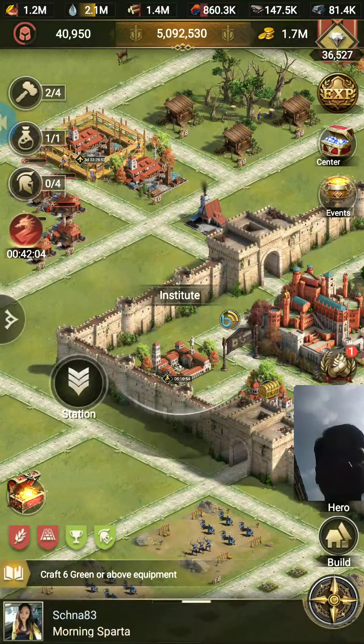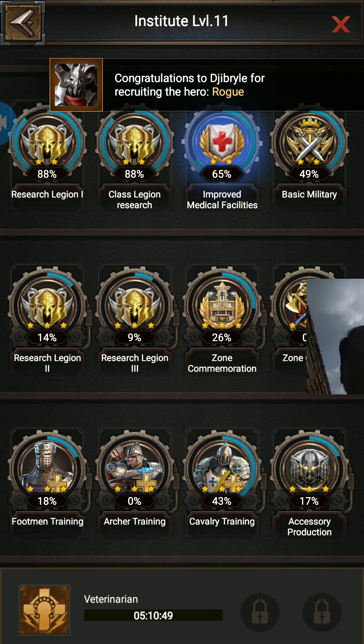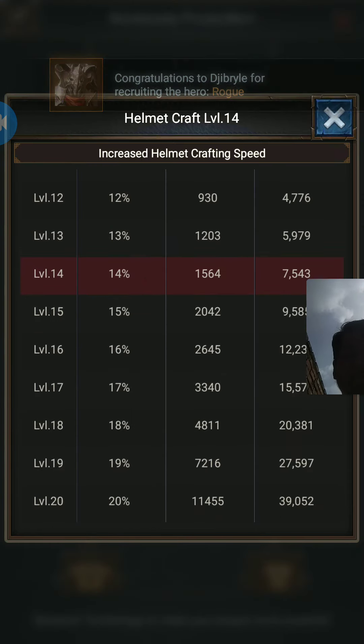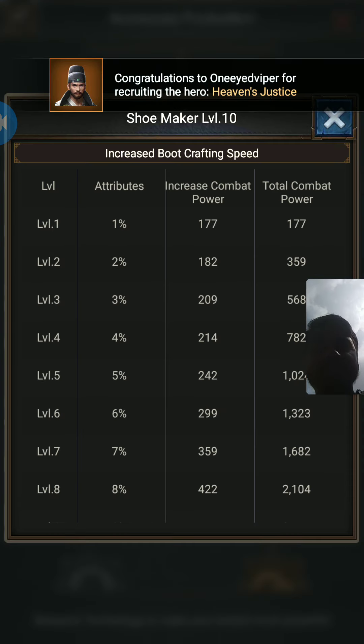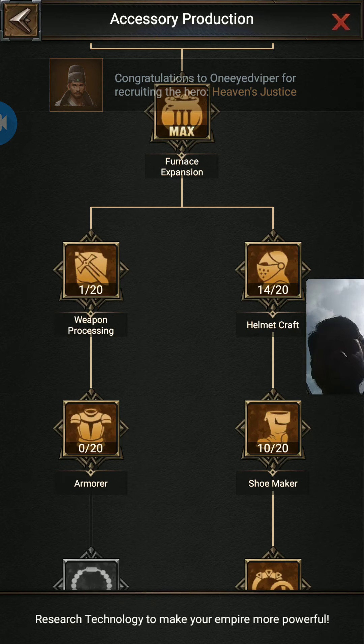Okay guys, let me move to the next topic: equipment crafting speed. To increase it, go to Accessory Production and check out Helmet Craft. It can increase your speed by a maximum of 20 percent for all your equipment crafting.